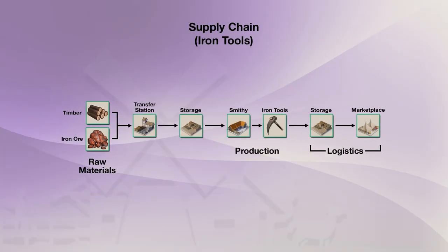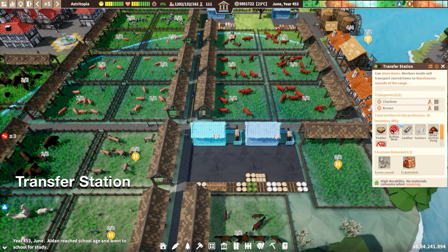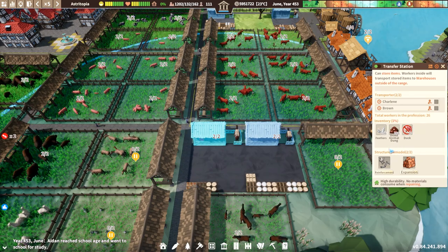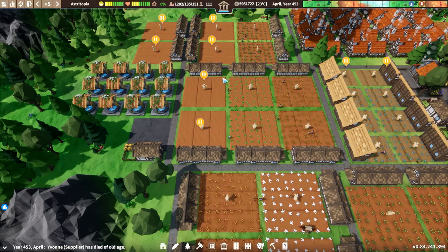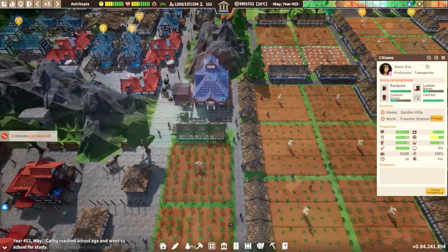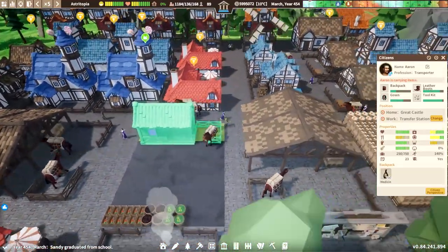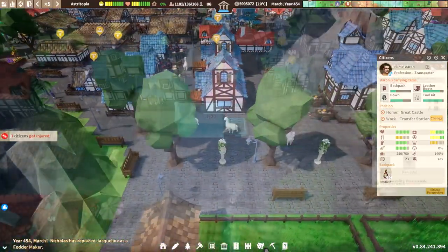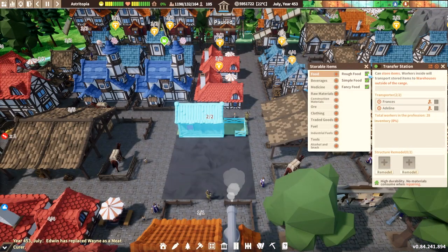The transfer station tech enhances the logistics function of a supply chain by both serving as a storage and providing a means to move goods to other storages. Transfer station workers try to keep it empty by transporting items to other storages. Transfer stations placed near raw material productions allow those goods to be sent out to storages closer to production buildings. They can also be used near production buildings to send out finished products to storages and marketplaces further away. Just like regular storages, transfer stations can also filter what goods can be placed inside.